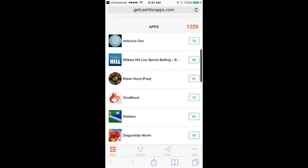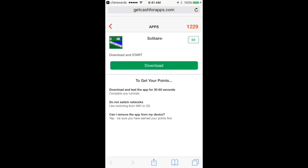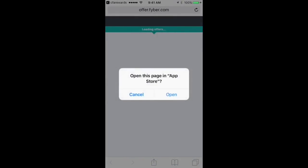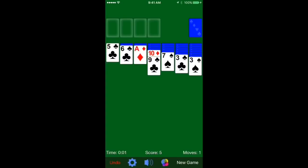Now you want to make sure you turn on notifications and all that so you can stay updated. There's a lot of apps, and each app that you download you get a different amount of points. The higher the points you get, the better the rewards. Now I know a lot of people are going to say this takes forever, but I'm telling you this process really takes no time.